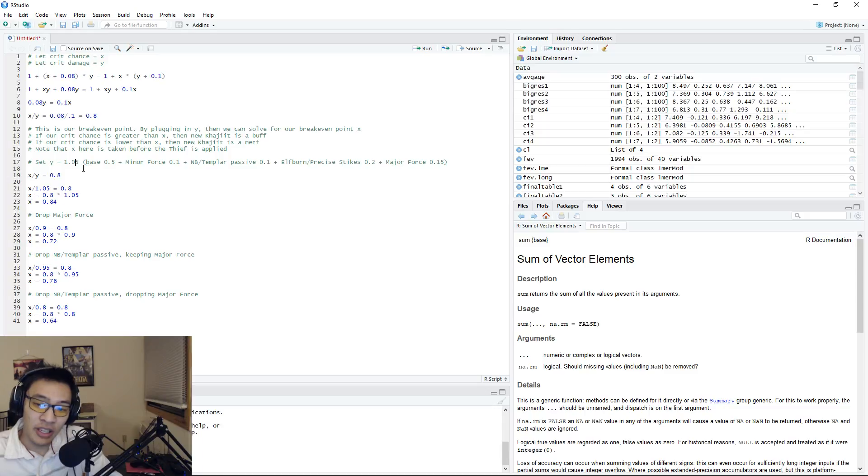For the first example we set crit damage y = 1.05, which equals 205% additional crit damage — so critting for 2050 on a normal 1000-damage hit. This assumes: base crit damage of 0.5, minor force up at all times (0.1), Nightblade or Templar passive (0.1), 20 points in Elfborn or Precise Strikes, and major force active in the first 9.5 seconds of Warhorn. That gives us y = 1.05.